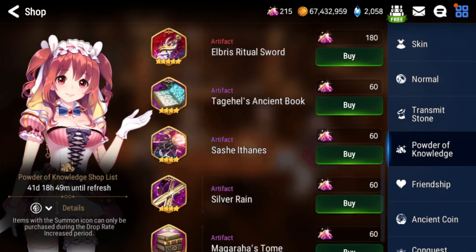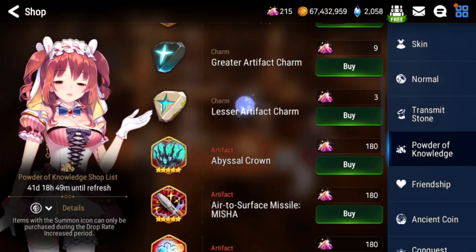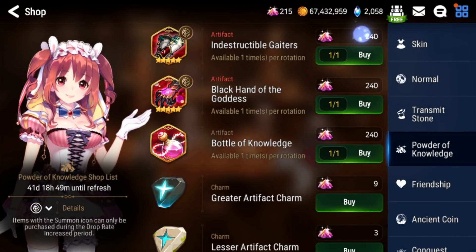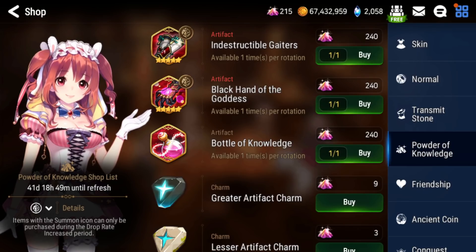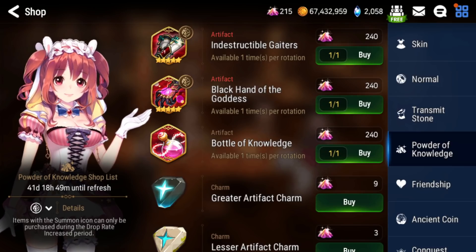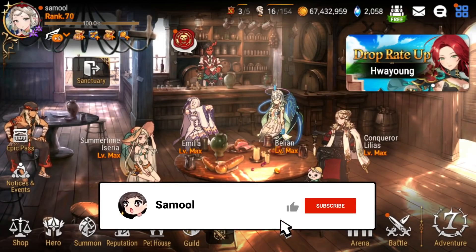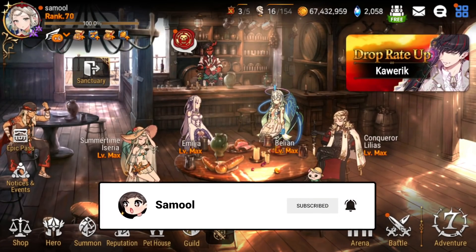That pretty much covers the Powder of Knowledge shop. I know this is kind of a long video going through every artifact, but it's important because we're stuck with these for 41 days. The rotating featured artifacts will always be 240 powder and mirror whatever is on the current banner, since there's no pity system for artifacts. Make sure to check my 'Should You Pull' video for future rotations. As always, I hope you have a great day — like, comment, subscribe, and peace!